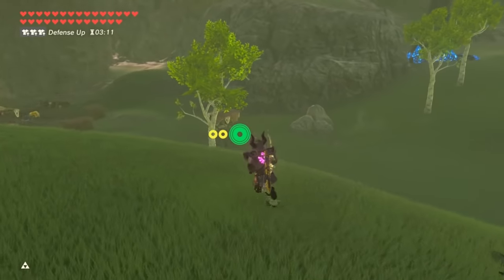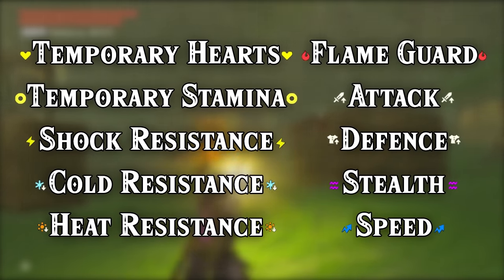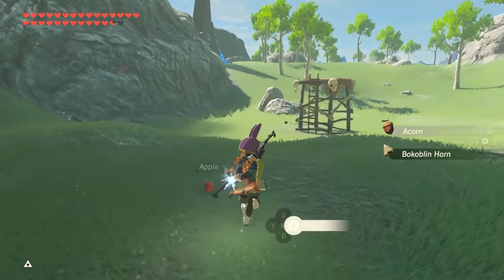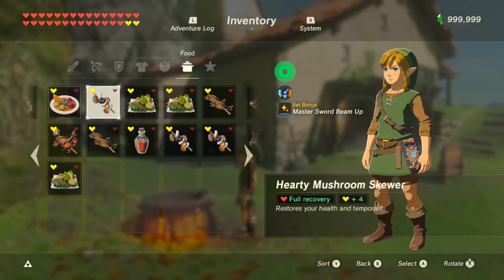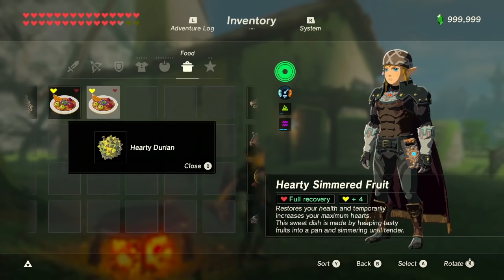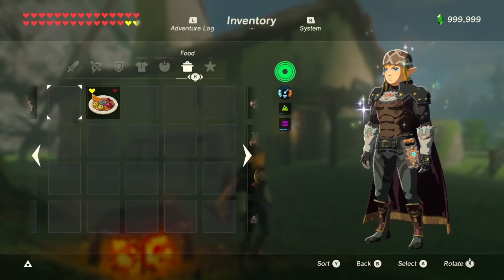For temporary hearts, anything with 'hearty' in its name will give you temporary hearts. My favorite to cook is hearty durians because they're very easy to find — each cooked one gives you four temporary hearts, so if you cook five you'll get 20 temporary hearts. Remember that they also fill your permanent hearts, so if you have 20 hearts there's no need to cook five durians; you need just one or two. You can find about 60 in the Faron region.